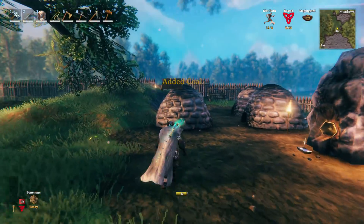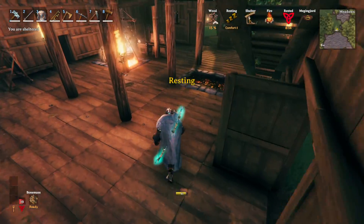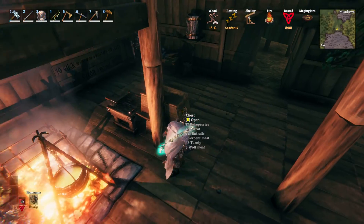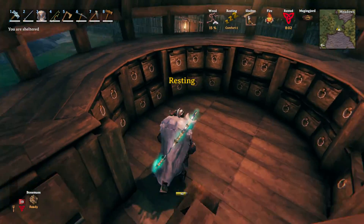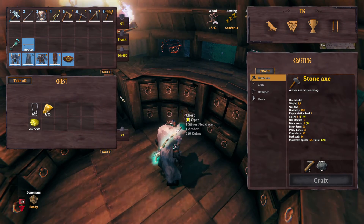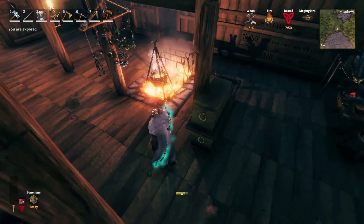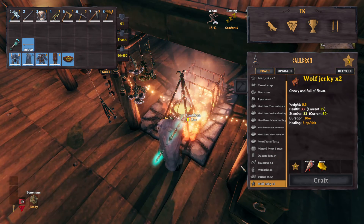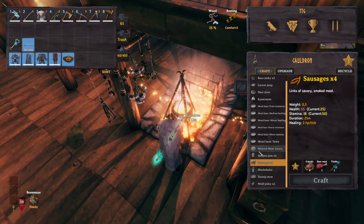I think what I'm going to do is keep on with as much preparation as I can, and then finish the rest off camera so that in the next episode I can fight the boss. Let's take a look at food — I need wolf jerky, which is wolf meat and honey. That's done. Sausages, I have all of that, no problem.